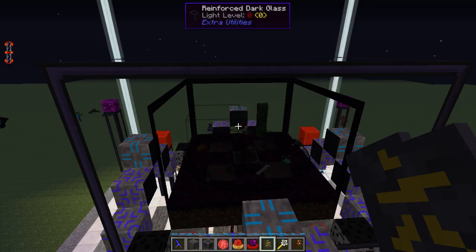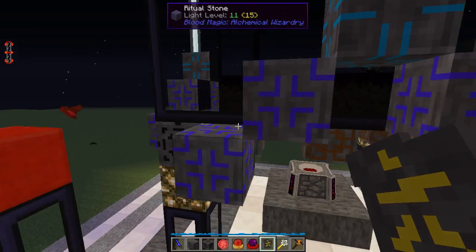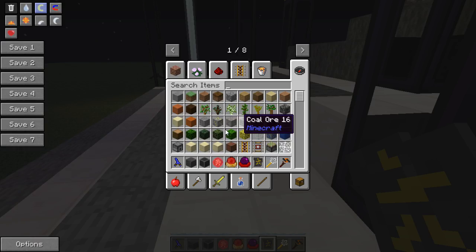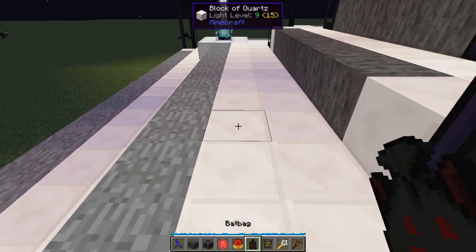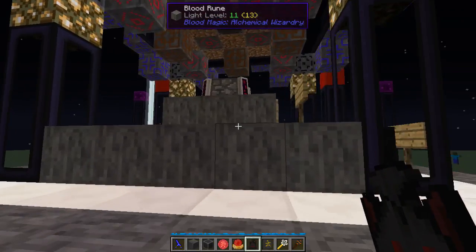You can put the Well of Suffering above or below your altar and it will feed LP into it. The better the mob farm, the more stuff you get and the more LP you're going to get. The mobs are also dropping their regular drops - bones, gunpowder, and I spotted a legendary bag in there. So you're going to need a way to get those drops out of there.